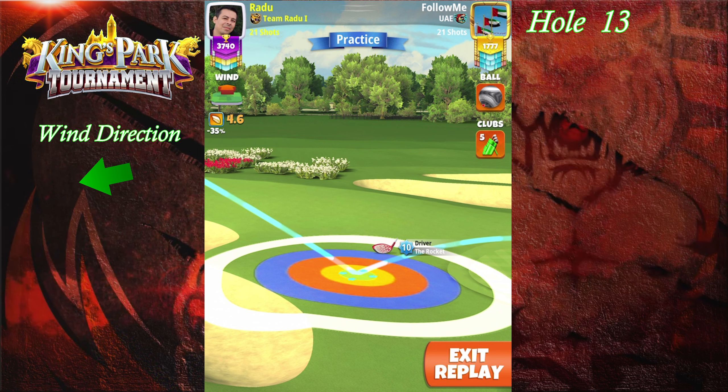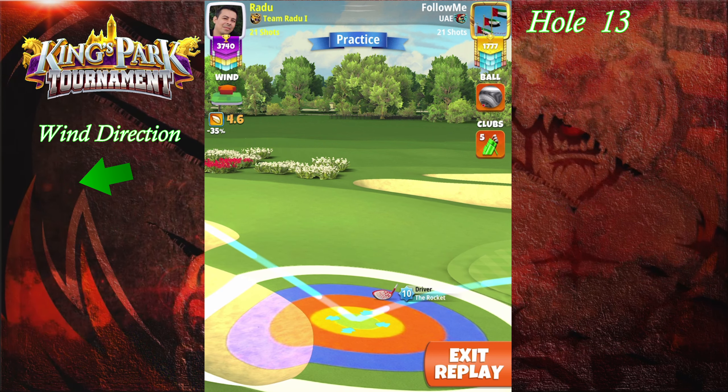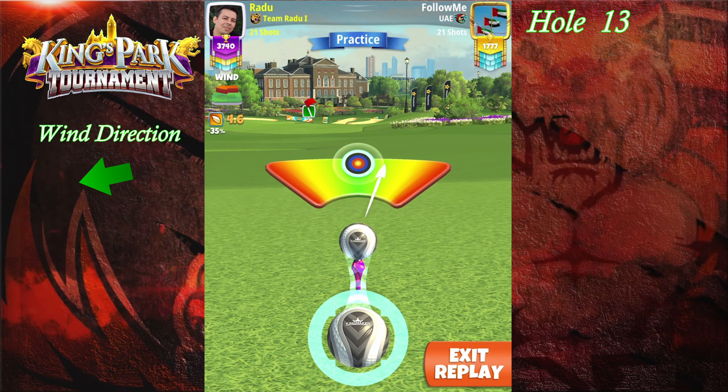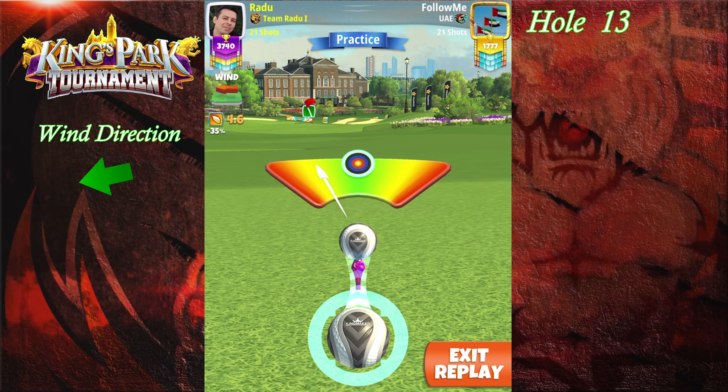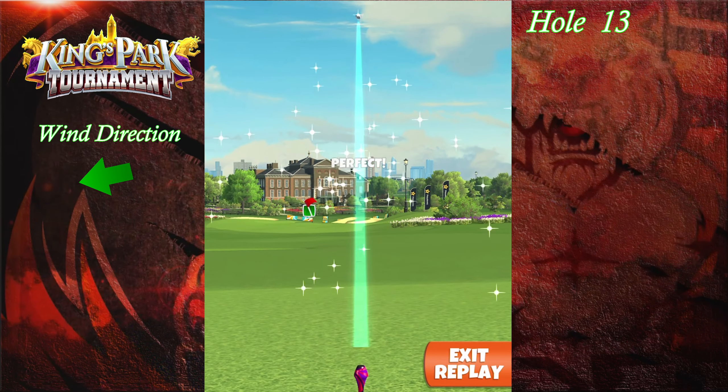If you have a wind more to the right side, I would adjust you to go with a click of overpower. And if it's more to the right side on the blue wind angle, I would adjust you to go with one click of right curl.